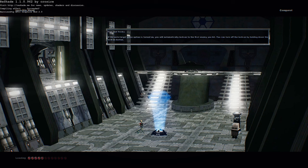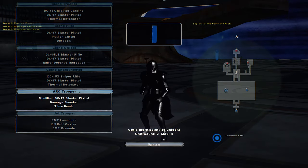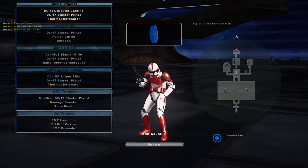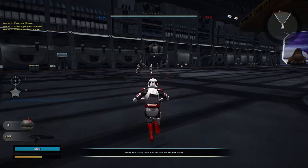Hello and welcome back to another Battlefront 2 mod map video. Today we go on the Invisible Hand for the Clone Wars era. This Clone Wars era is actually different from the stock Clone Wars era — it has more Battlefront 3 style units, which I really liked. So we're going to play on the clone team this time. Hopefully we can do some amazing things on this map.